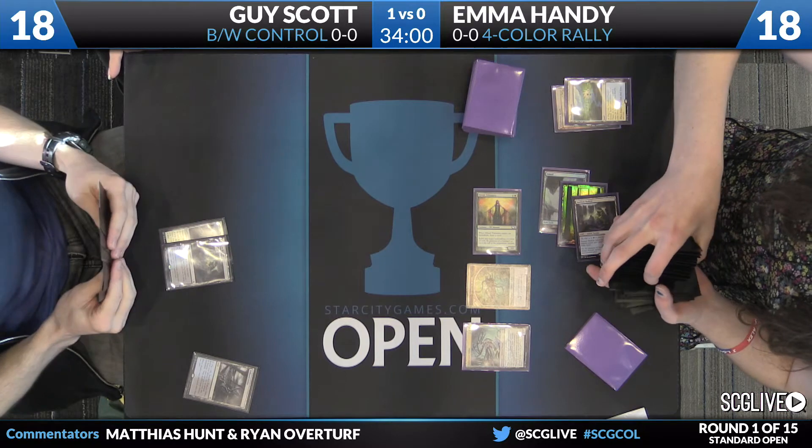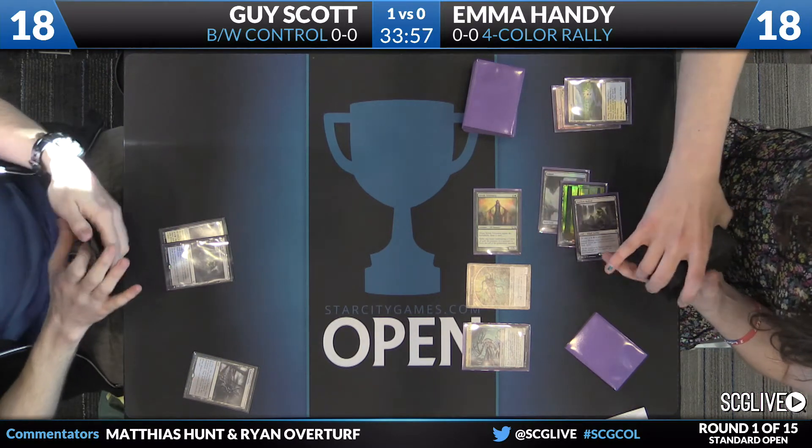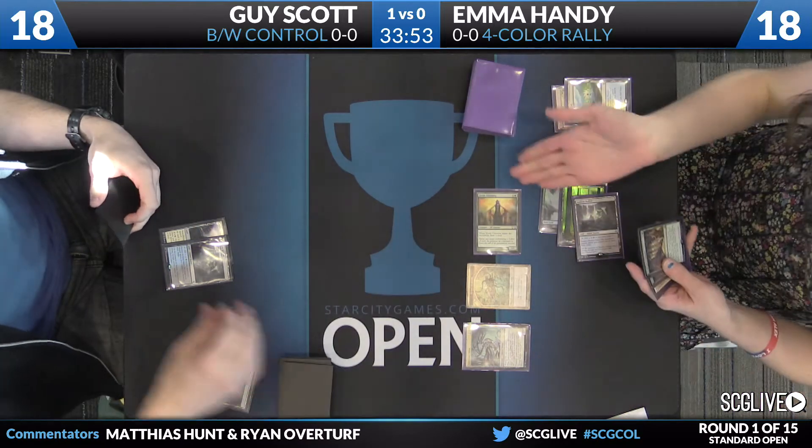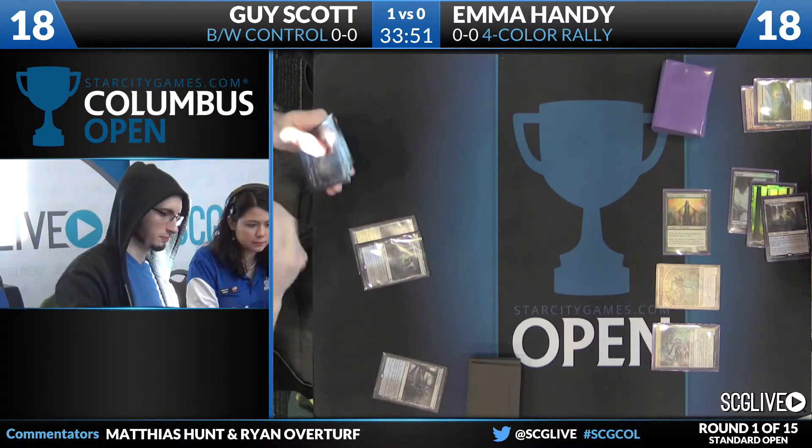Turn three Catacomb Sifter from Emma. She did swing in for one, putting Guy to 18. Excellent curve here — another creature generating some value. It looks like we're off to the races, and she has enough mana for Collected Company. She is on zero white mana with that Rally of the Ancestors in hand, which is awkward.